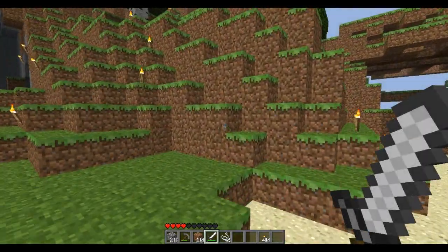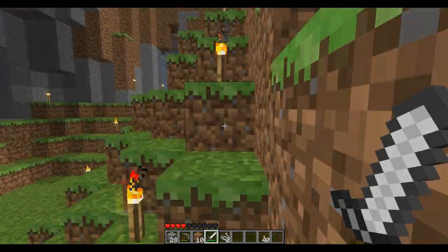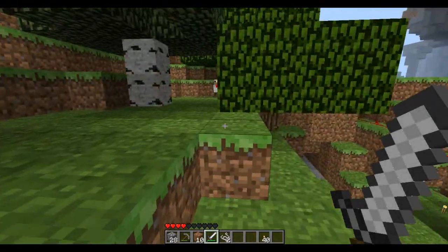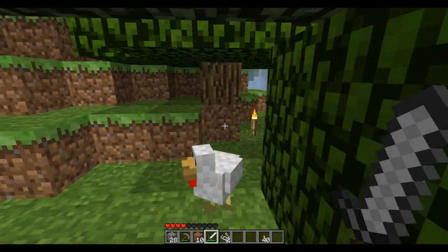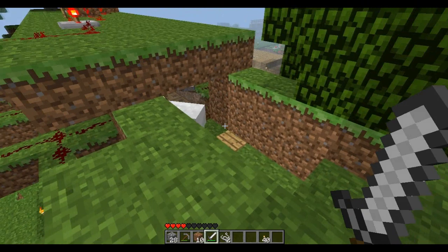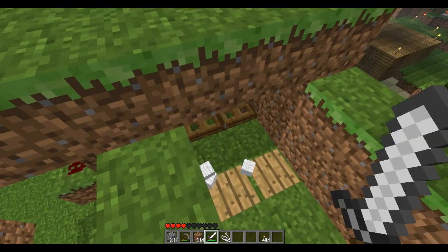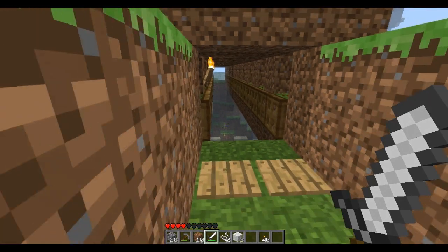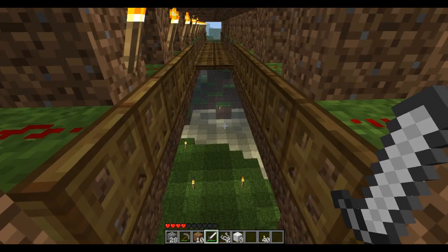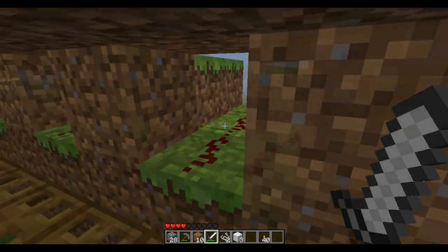Looks like there's a creeper up there — this might have to take care of some business so we don't destroy our bridge. Let's go see what's going on with that creeper. These sheep here are gonna cause problems too. Okay, so basically the way this works is the doors are open, I step on the pressure pad, they close, and I can spend as much time in here as I need.